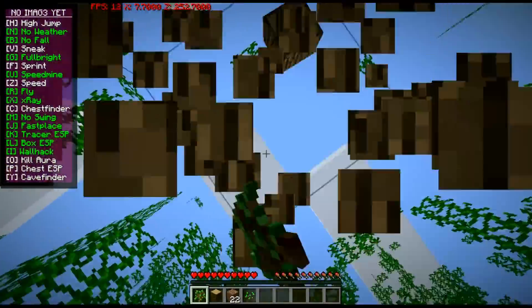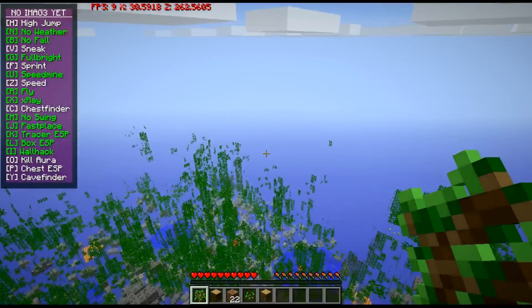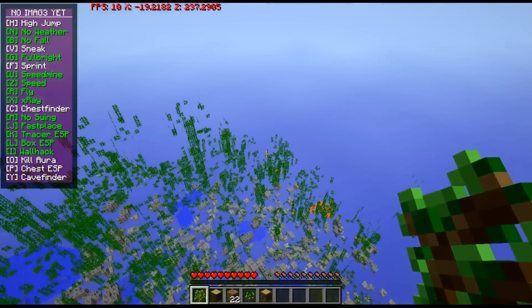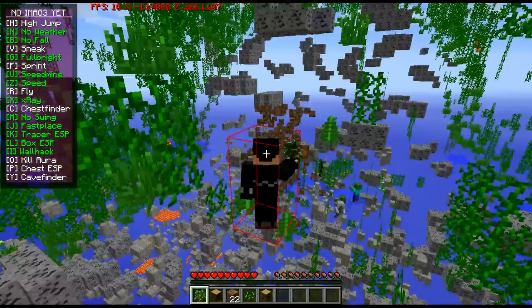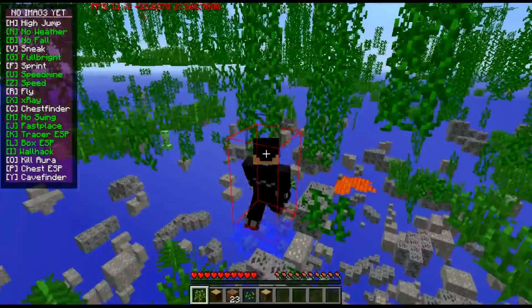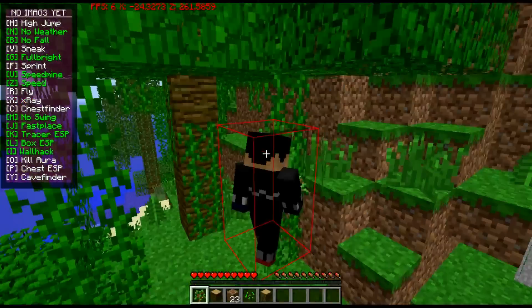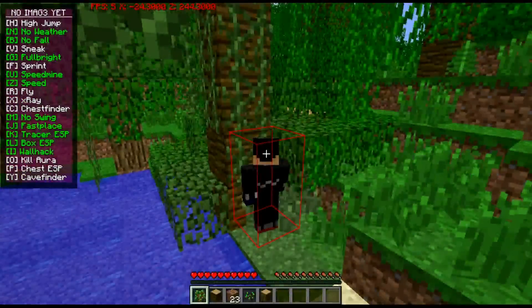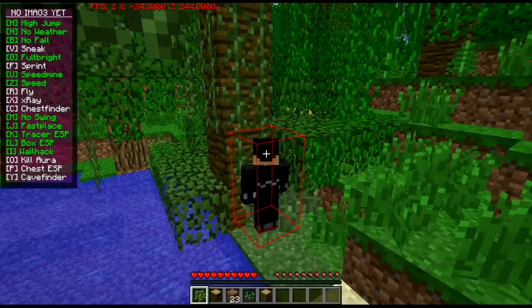X-ray is what's showing right now. Chest finder also triggers into x-ray for some reason. No swing — I don't know what that is. Fast place means you place stuff down faster. Tracer — don't know. Box puts a red box around you. Wall hack makes you see through the ground. Kill aura makes it so you go to an animal and can kill it. Chest and cave finder finds chests and caves.